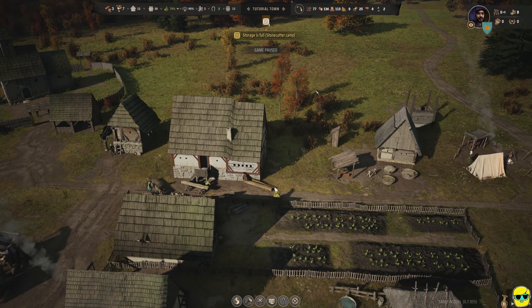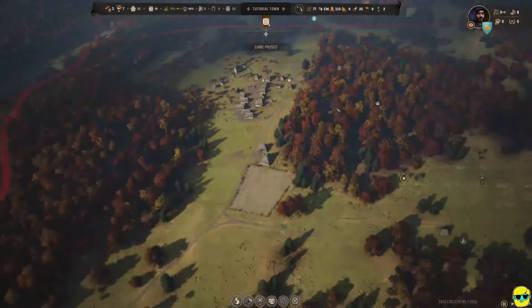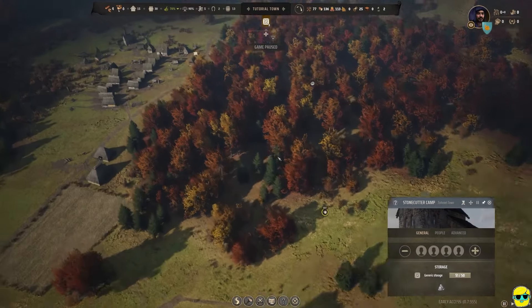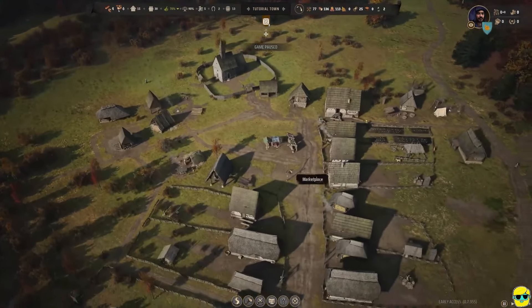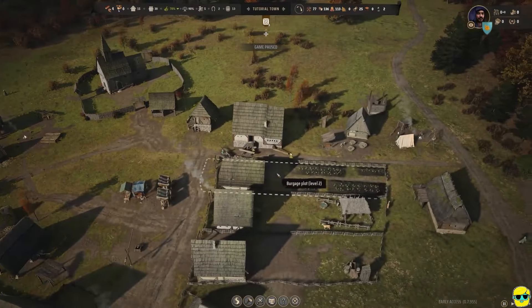The stone cutter camp storage is full, which means nobody's going there to get stone. We have 52 stone — that's a great amount. So we're just going to kick this family off of that. We have stone saved up for a lot of things and we don't need to do that labor at this point. Instead, I'll put a family on the storehouse and that will cause them to go kind of clean up the generic stuff temporarily.